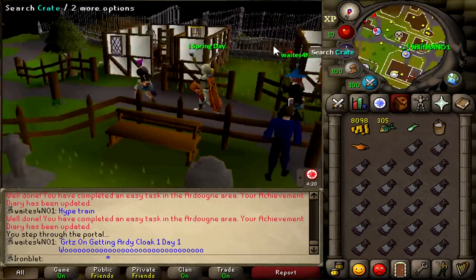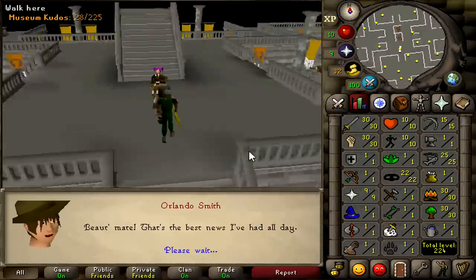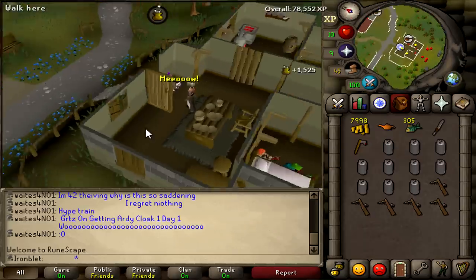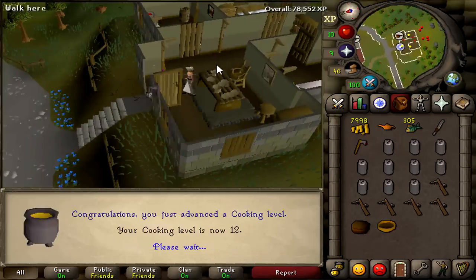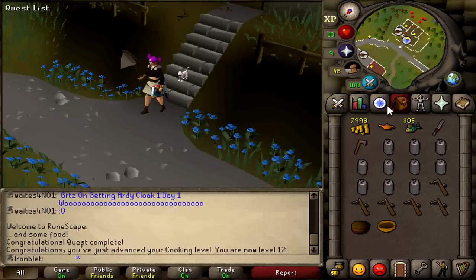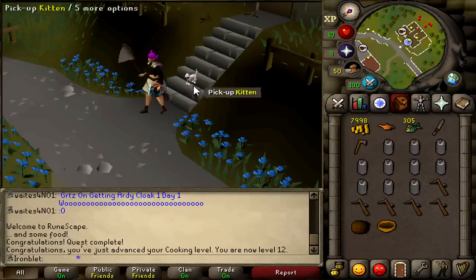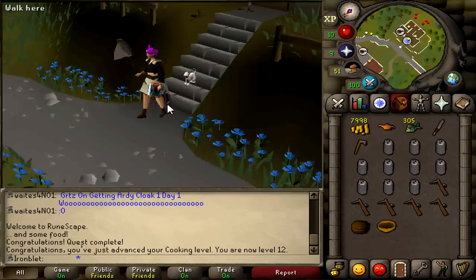I was in Varrock for a quest and thought I may as well do the Natural History Museum. That gets me 9 hunter, 9 slayer. Now we're done with Gertrude's Cat — you do get 1,500 cooking XP. I also get to choose a kitten. I can start growing kittens and once they're fully grown, I'll turn them in for death runes. With the Ardougne easy tasks, I can get 200 death runes per cat instead of 100. It'll make way more sense later on why that's so important.